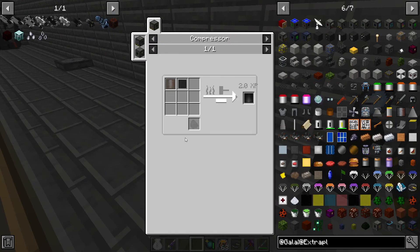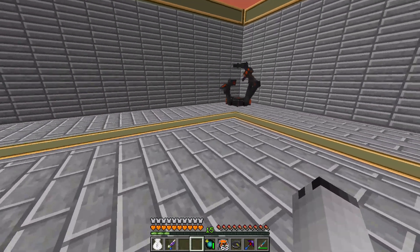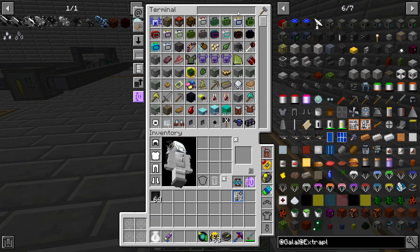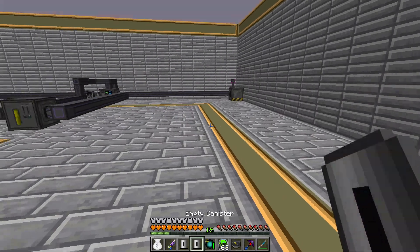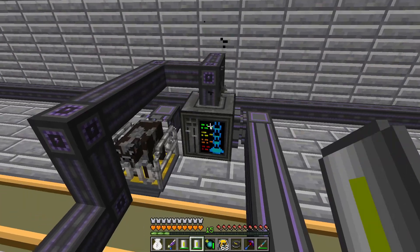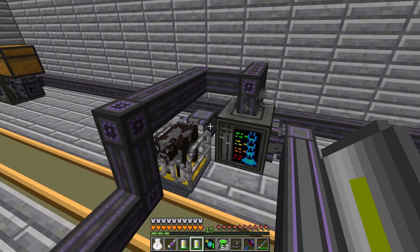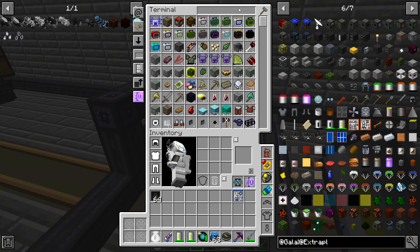Alright, we are back. I already made the compressed heavy duty tier 3 plate. So we should just be able to — you know what I forgot? I forgot to fill up the canisters. Easy fix though — we just stuff them in here. We got another empty canister, that'll be useful. Let's put another oil canister in. There we go. That was faster than I expected.